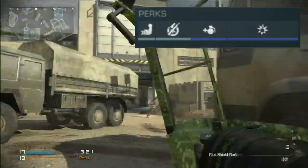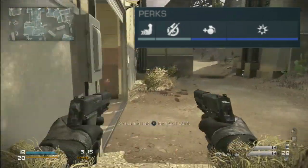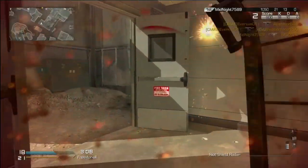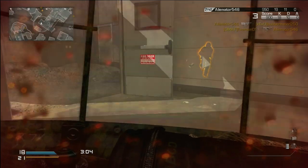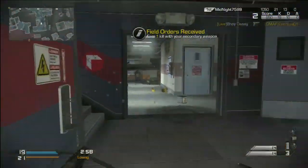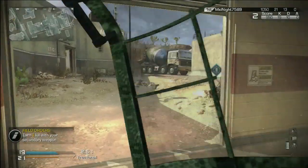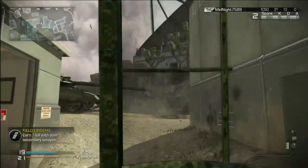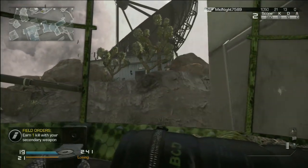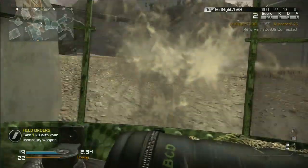Danger Close is the main perk in this setup. What it does — in case you didn't know — it makes the explosion radius bigger and makes the explosions stronger. Watch this: I'm using the oracle and I just throw him with it. Oracles are OP. Danger Close really makes this class. Also, if you want, you can use Blast Shield for extra protection, but as long as you're throwing the C4 with your riot shield out, the riot shield blocks most of the damage — so Blast Shield isn't really needed.